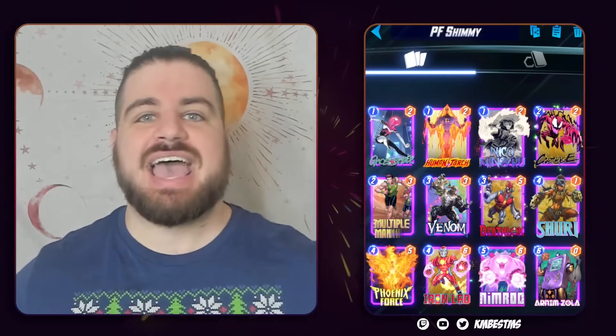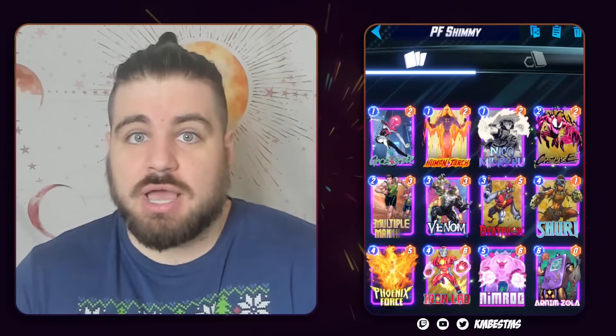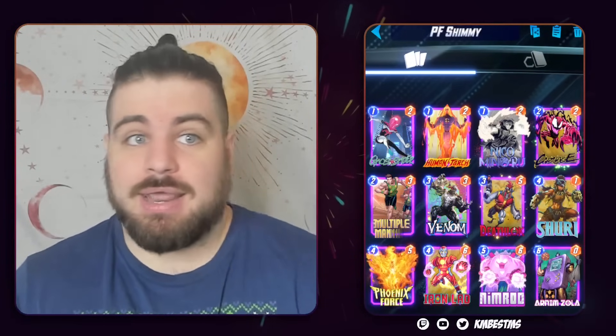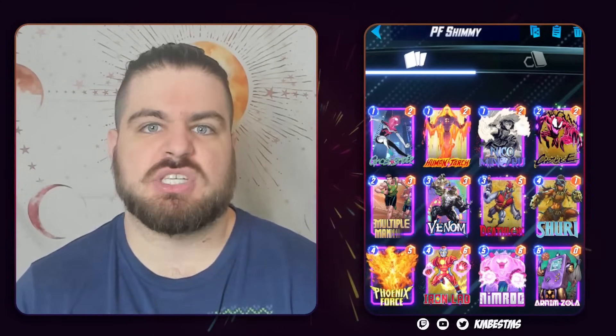That means you can attack it the same way you'd attack other ramp decks by saying, look, I'm just going to go taller with some combo stuff. Okay, your ramp deck has tech in it — cool. But I'm still going to go taller than you and none of your tech hits this. And I think that is the ethos of Phoenix Force type stuff right now.